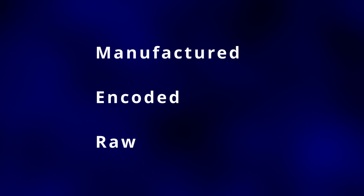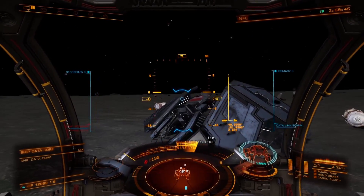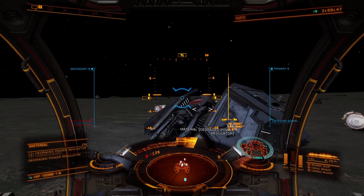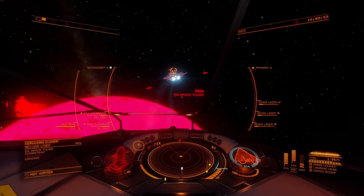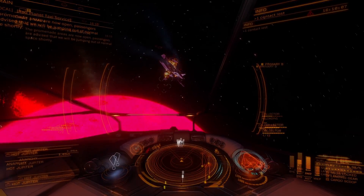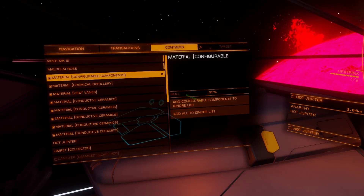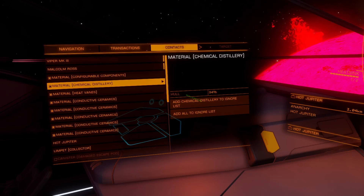Materials come in three classes: manufactured, encoded, and raw. Manufactured materials are exactly that — manufactured technology components. They can most commonly be found in salvage, such as planetary wrecks or from the floating wreckage of destroyed ships. Also, see the link on the screen for a less-than-honorable yet very effective way to obtain manufactured materials.